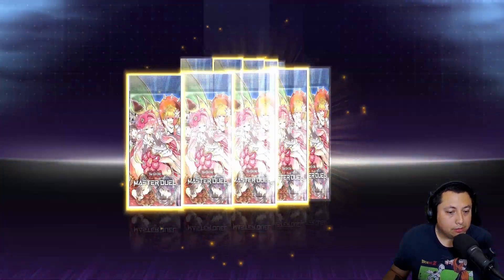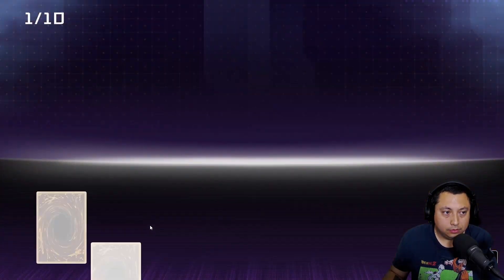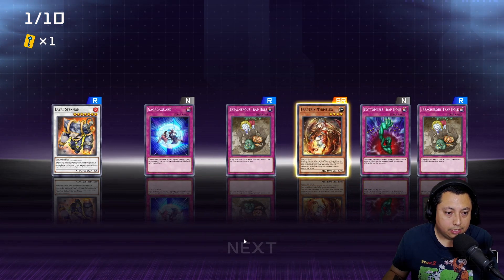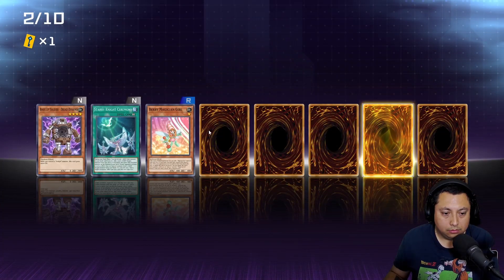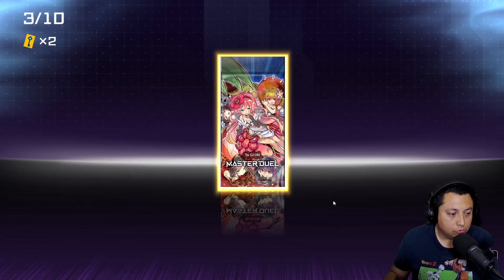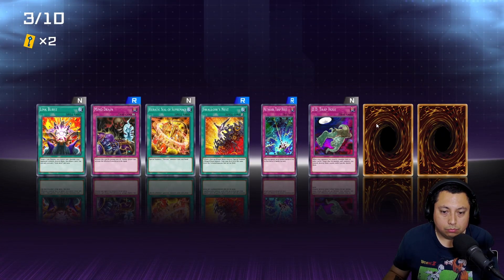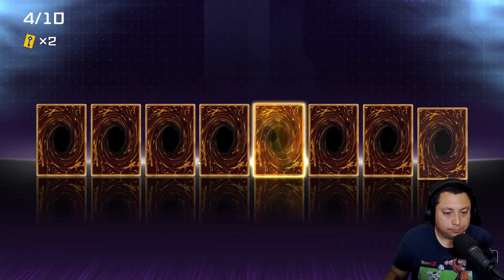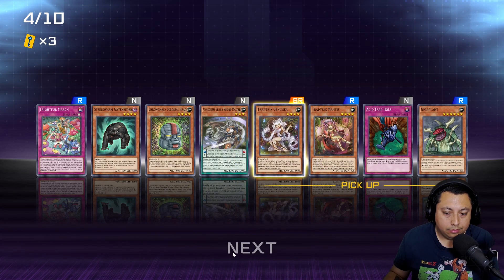Hopefully our second ten packs are better — it doesn't look that way, but it's all good. I definitely think I have the playset now, so I'm good with that; I still need my ultra rares. I definitely needed the Gravedigger Strap Hole, so that's cool — I think I need one more of those. Where are my ultra rares? Please be something good — okay, I think I only run one of those so it's fine.